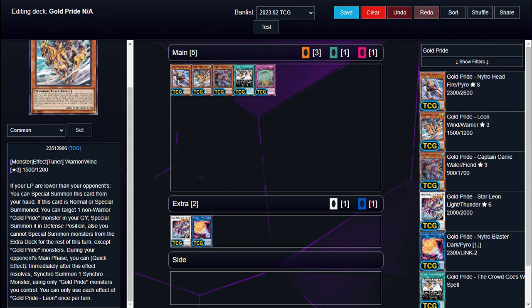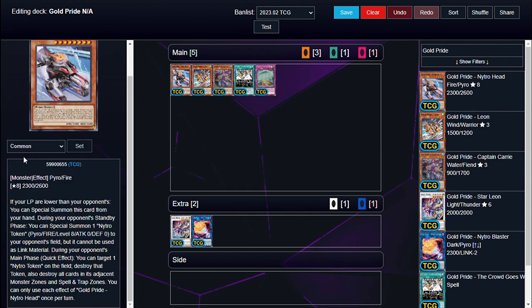Its effect to revive something summons it in defense position, so you can't bring back a link monster, for example. Then we have Nitro Head, and it has the same effect to summon itself. During your opponent's standby phase, you can special summon a Nitro Token — it goes to your opponent's field wherever you want, and it cannot be used as link or synchro material. During your opponent's main phase, as a quick effect, you can target one Nitro Token on the field, destroy that token, and also destroy all cards in the adjacent monster zones and spell and trap card zones. Each effect is once per turn.